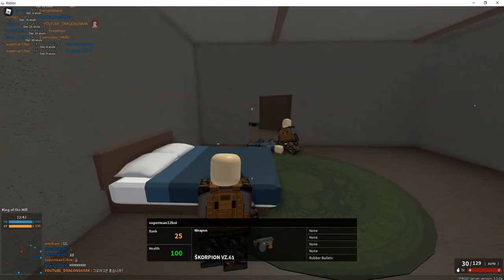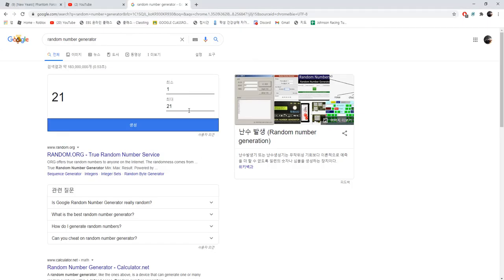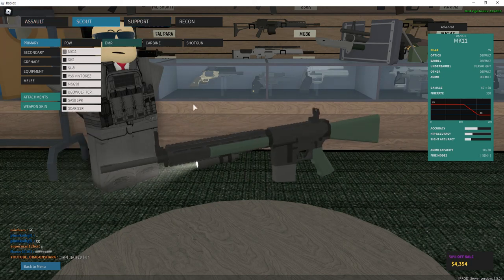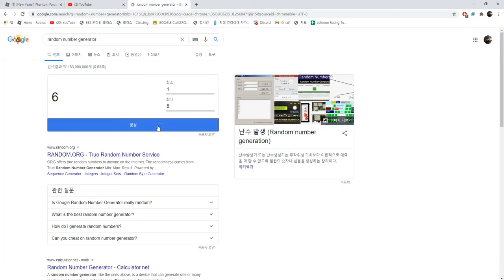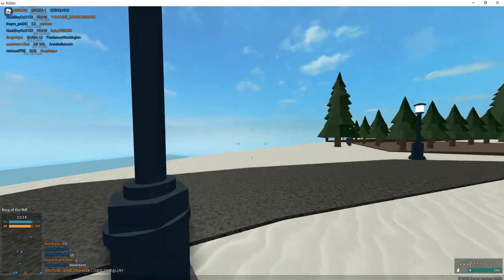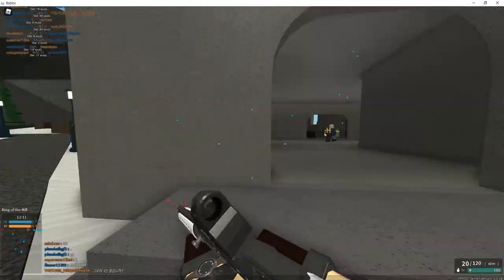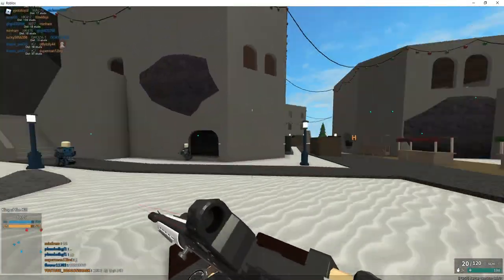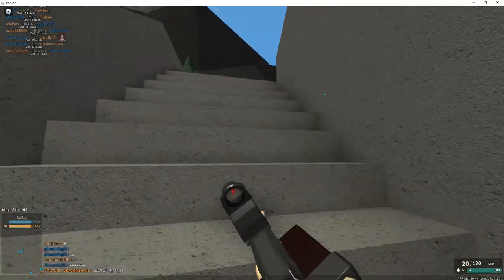Anyways, I died twice so I'm just going to roll again. You basically set a rule to roll after a few deaths or few kills. I rolled six, so it's DMR. Let's roll it — seven. It's actually the VSS, which is the greatest close-range weapon in the DMR category. It's still good.